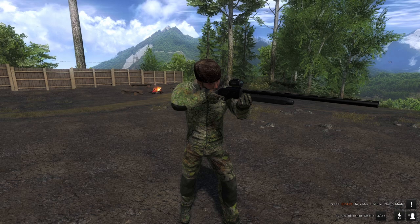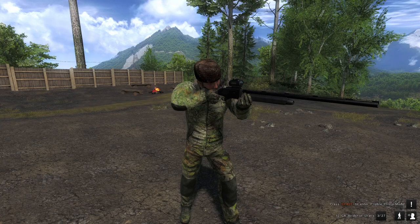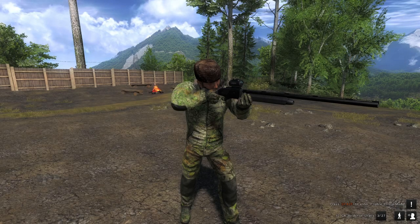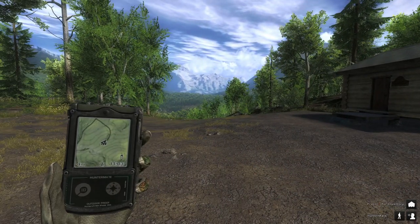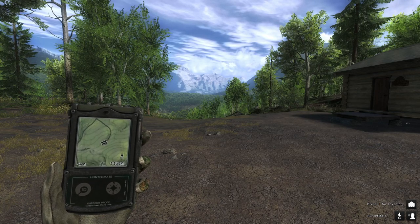So this first mission we're going to have to harvest a turkey and a rabbit. I'm going to keep it short, simple and sweet — thank you guys so much for tuning in to today's video. As you guys can hear, we got a turkey close. Let's start hunting.